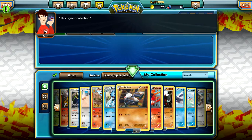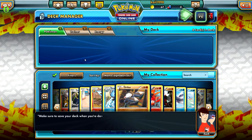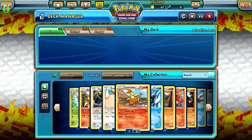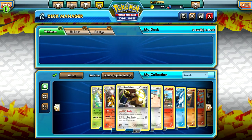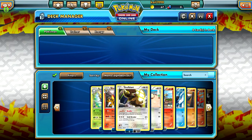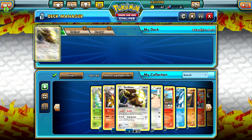These are all the cards in my collection. Drag cards to add them. Make sure you save your deck when you're done. Well, I want a water deck. But he's awesome, so I want him.